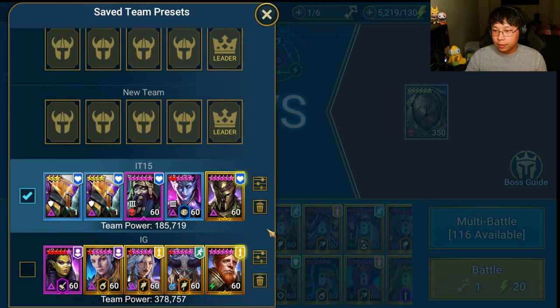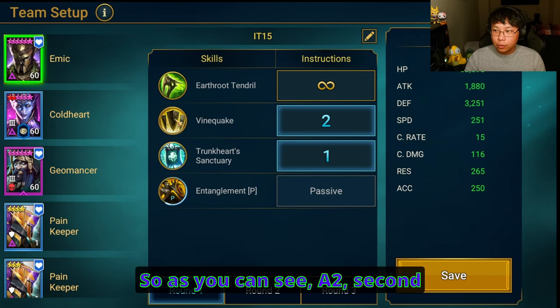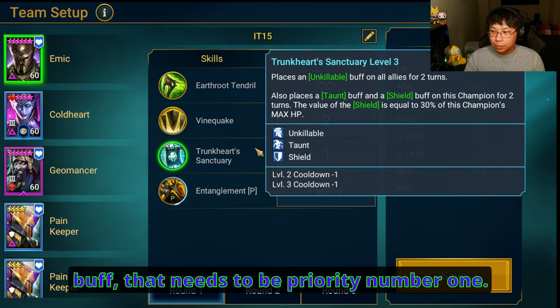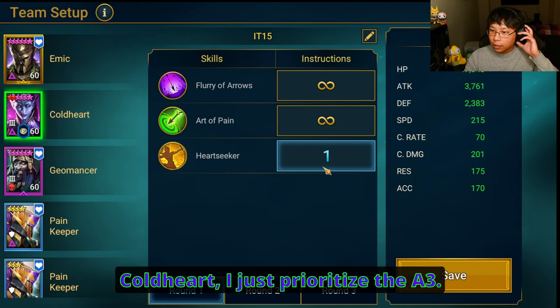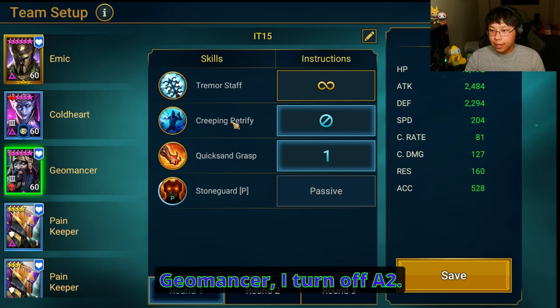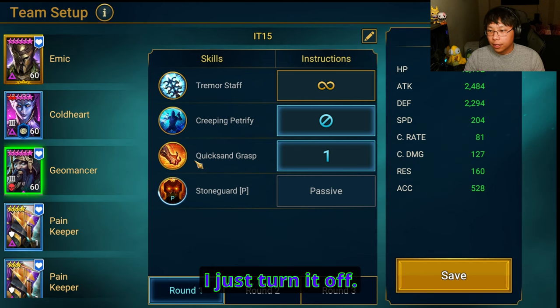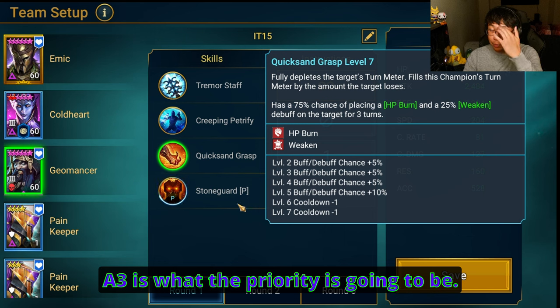We're going to go over the presets. For Emek: A2 is second priority, A3 — where he places the unkillable buff — needs to be priority number one. For Coldheart, just prioritize the A3. For Geomancer, I turn off A2 — it doesn't matter if you do or don't, but A3 is going to be the priority.